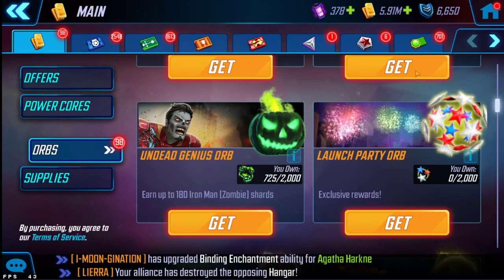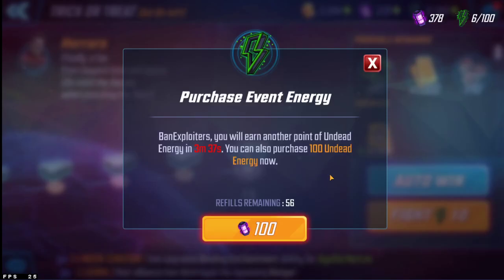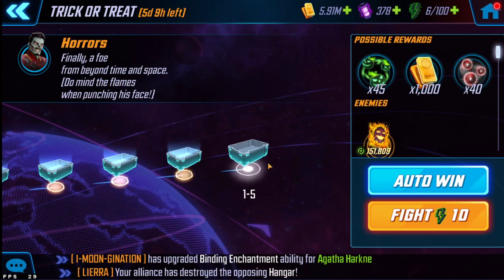That means you're gonna have to core - you're gonna have to spend about 200 cores every day. The energy recharge rate is what you'd expect from campaign events: you get one energy every five minutes, meaning 12 energy an hour, meaning over the course of a day you're looking at about 260-270 energy. So you're not going to be getting a lot of energy on your own, and because the yield for fragments is so low, if you don't core you're just not gonna unlock ZIM.